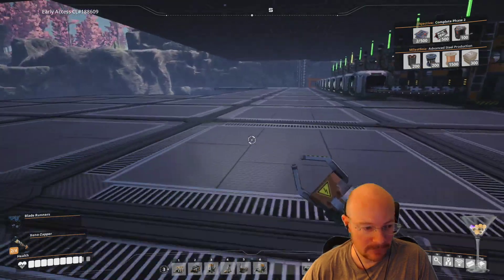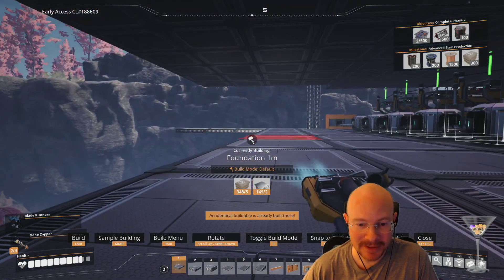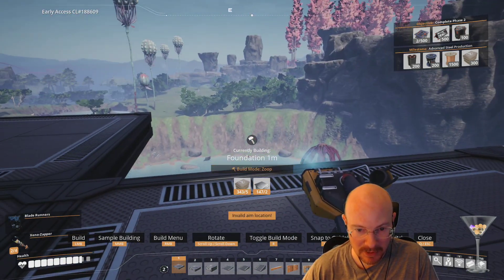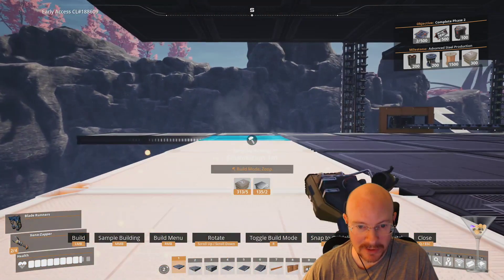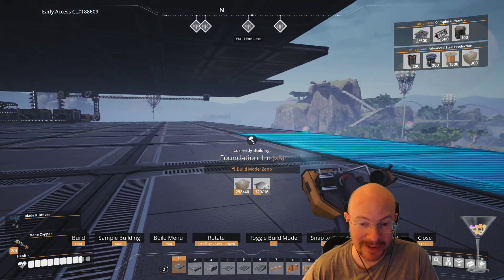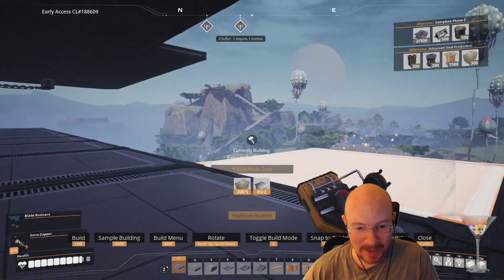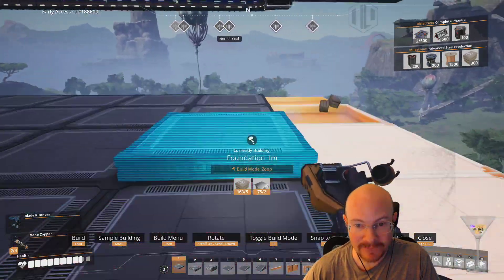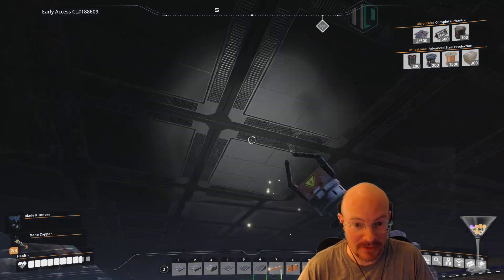Thankfully materials don't disappear into the ether when you deconstruct things. I'm trying zoop mode to speed up building. I'm going to try not to do many more temporary solutions today - I actually want to convert some temporary setups into permanent ones. I want to get more steel stuff going, including moving my temporary steel setup from the bottom up to our current factory.